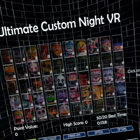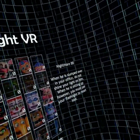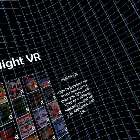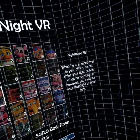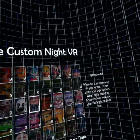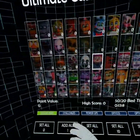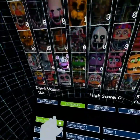Let me see what Nightmare Balloon Boy does, cause I died to him. When he is slumped over in your office, do not shine your light on him. When he is sitting up however, you must use your flashlight to reset him. So I guess I didn't see that he was sitting up and he killed me. Alright, let's turn on a few animatronics, or should we do a challenge?